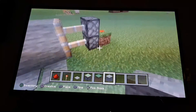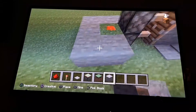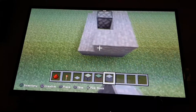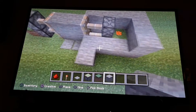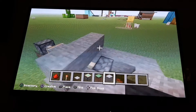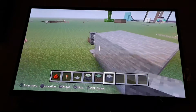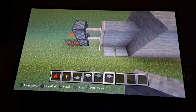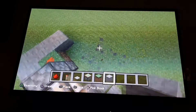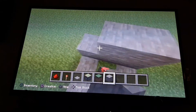If you want to hide the redstone, you're able to just place blocks around it and above it. Then you just add that to your house. Hope you enjoyed this tutorial — I don't usually make tutorials, but I feel like a lot of Minecrafters would like this.